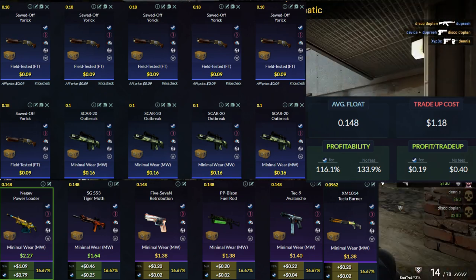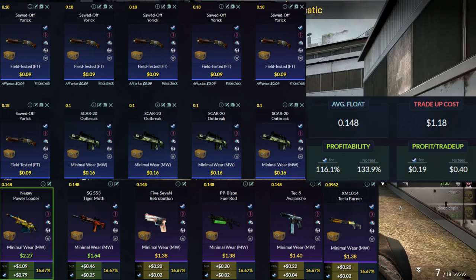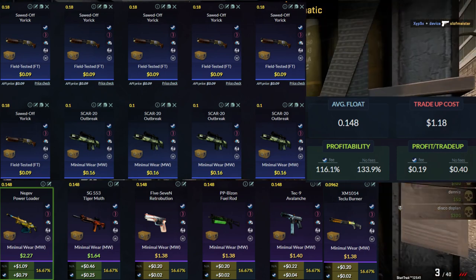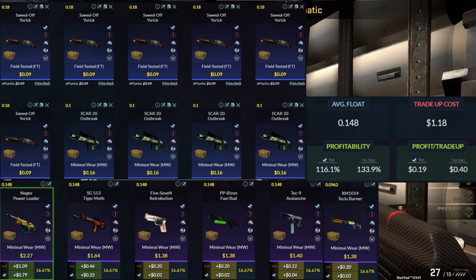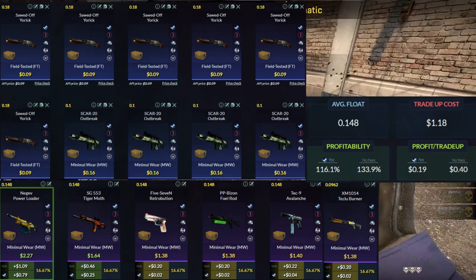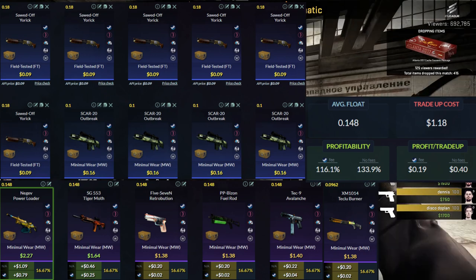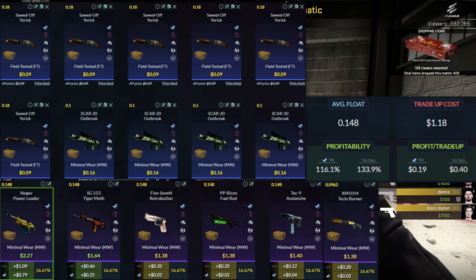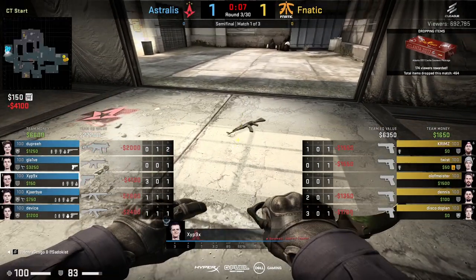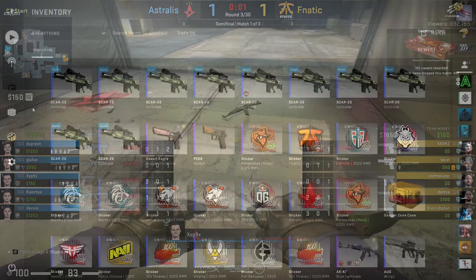Coming down to our outcomes, there are two we're really looking for — a one-third chance of being in the money. We're looking for the Negev Power Loader, which comes in at just over 75 cents profit — almost 80 cents. The Tiger Moth is about a quarter of profit. The remaining four skins aren't great: two cents on the Five-Seven Retribution, two cents on the PP-Bizon Fuel Rod, two cents on the XM1014, and roughly three to four cents on the Tec-9 Avalanche. It's kind of a fail if we don't hit one of the two good outcomes.